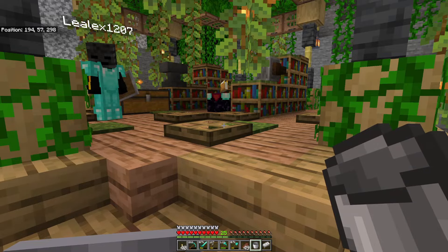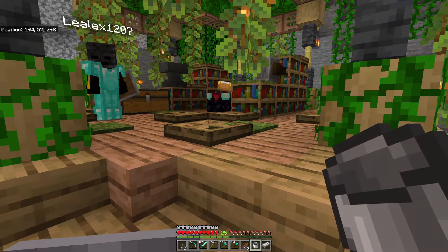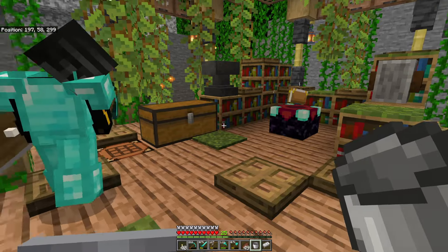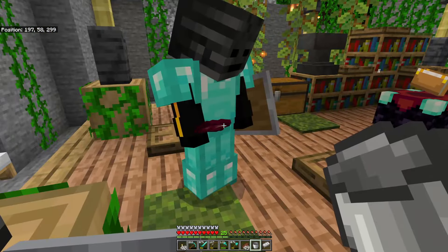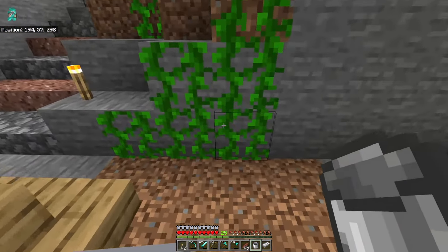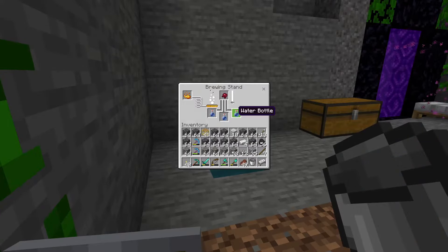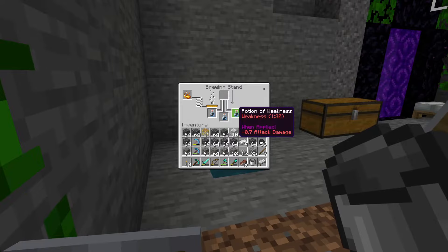To make a fermented spider eye you're going to need sugar, a mushroom, and a spider eye. Let's see it. Whoa, it's growing - that's kind of gross. Yeah, I don't want to eat it. All right, put it in the brewing stand and after 20 seconds it turns into a potion of weakness.